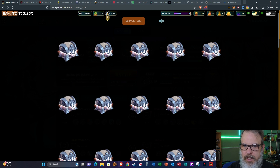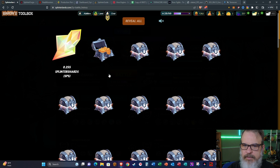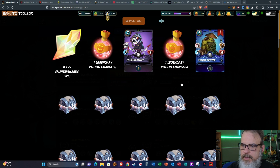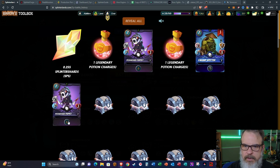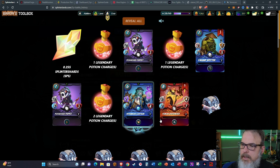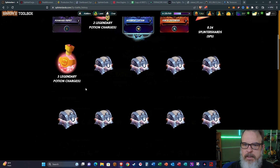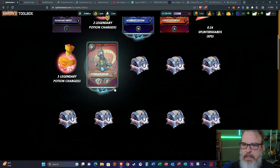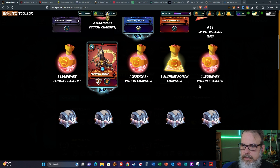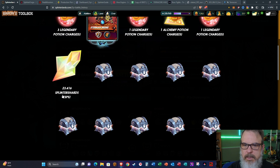0.25 Splinter Shards, one legendary potion, Possessed Puppet, one legendary potion, three Swamp Spitters, another Possessed Puppet, two legendary potions, a Riverboat Captain, two Ferox Defenders, 0.24 SPS, three legendary potions, an Armorsmith, and Brune.